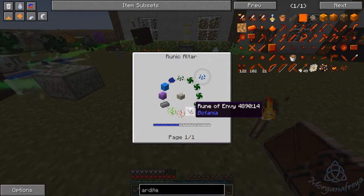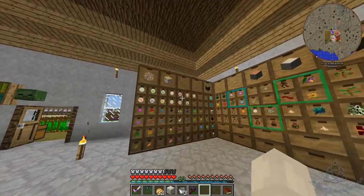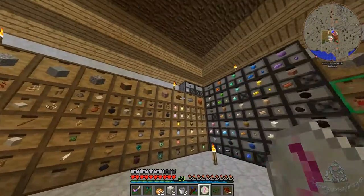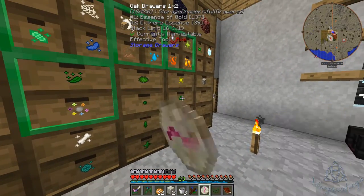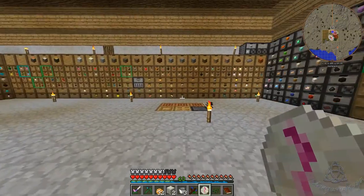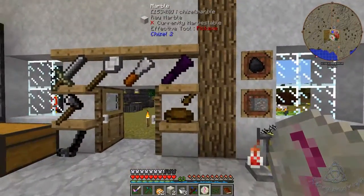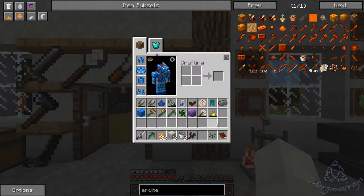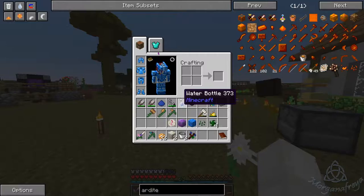In order to do the cobalt seed we need Envy, Lust, and Greed. So we have Envy, we have Greed, we need Lust — yes. And then one of these, one of these, a refined steel, a cobalt, and a manulin, and one, two, three, four of those — and a blue dye! Let's make sure we have everything: one, two, three. Oh, and a refined — there we go.